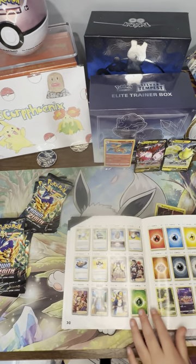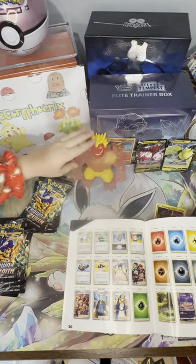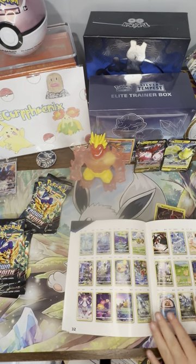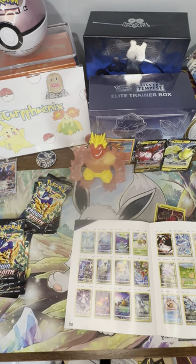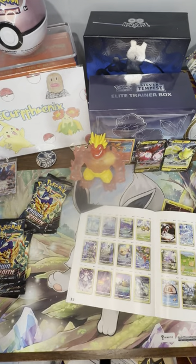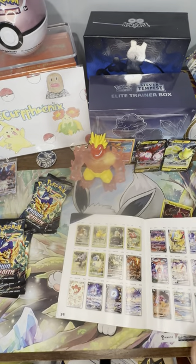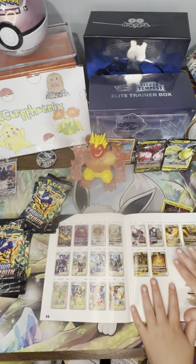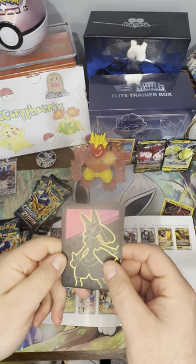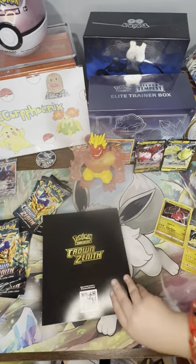One of the cool parts about the special sets is there does come a sealed promo. In this set it's a Lucario V-Star. I'm not going to open it right now because I like to keep the stuff sealed. If I want one for the binder, I just buy one separately. The Trainer Gallery set is mostly from a Japanese set, which is one of my favorites. There are also Lucario sleeves — pretty cool, I like this artwork a lot. And here are the dividers, pretty much the same on both sides, just different colors. Here are the 10 packs from the Elite Trainer Box.